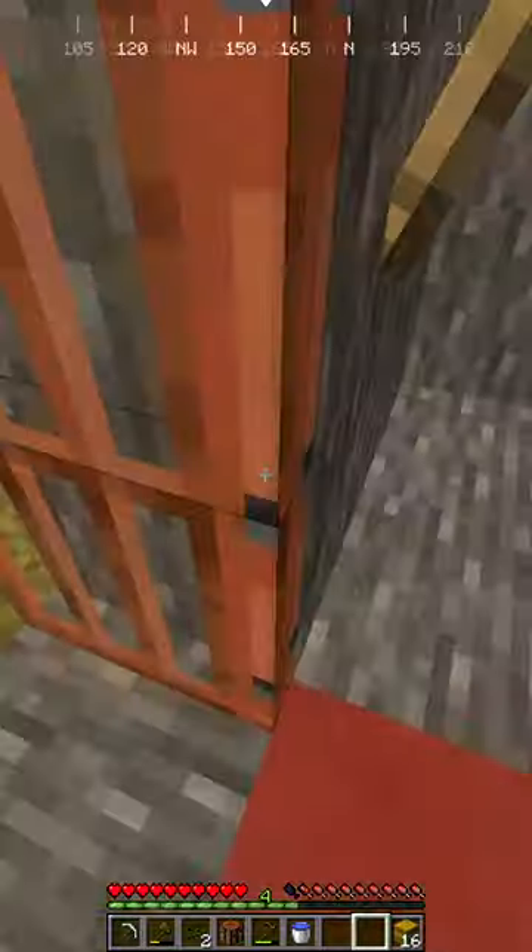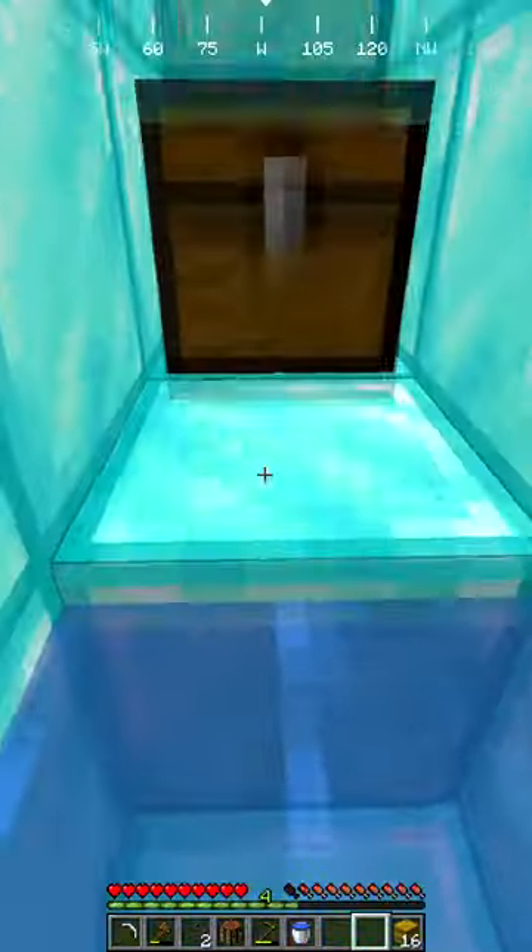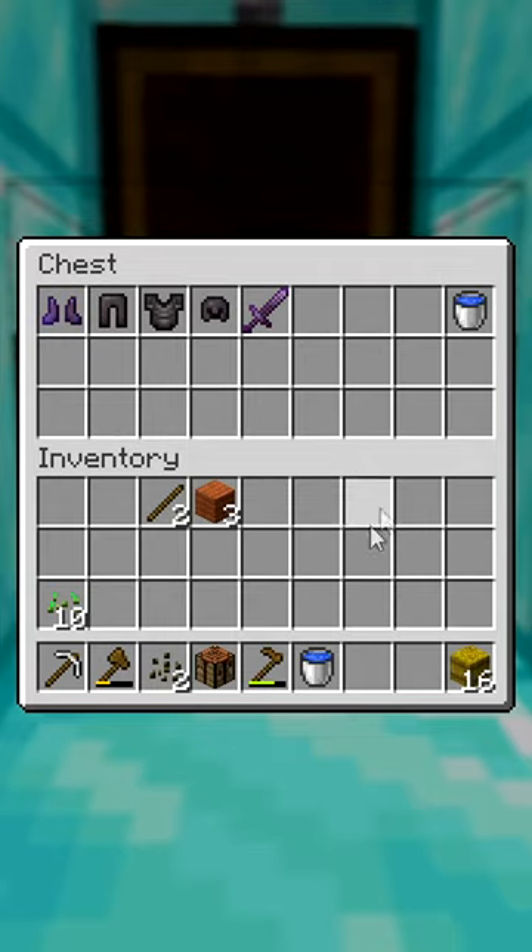He then makes his way over to this house right here and says, "Wow, what's this?" And proceeds to jump down into this not suspicious looking hole and finds a chest. And he says, "Oh my god." Like dude, we know you're cheating, just stop trying to hide it please. And of course, the chest is filled with OP loot.